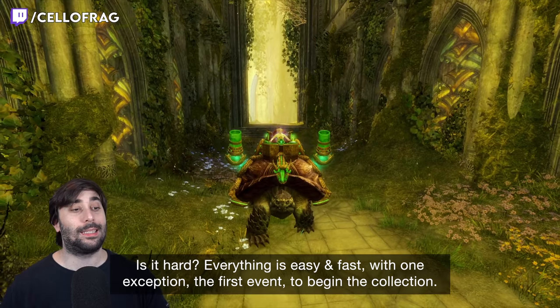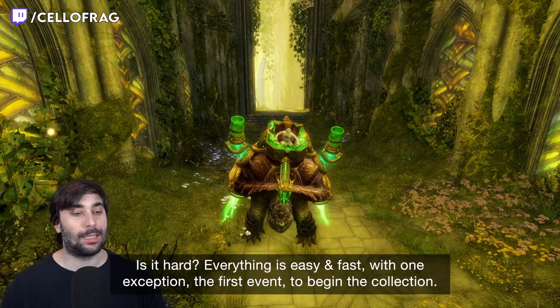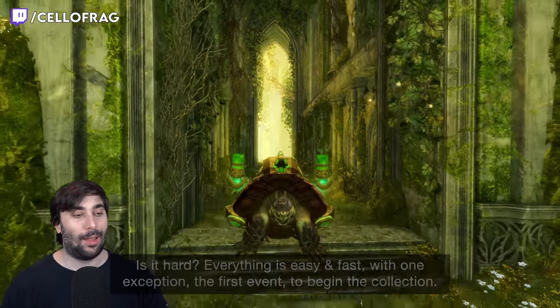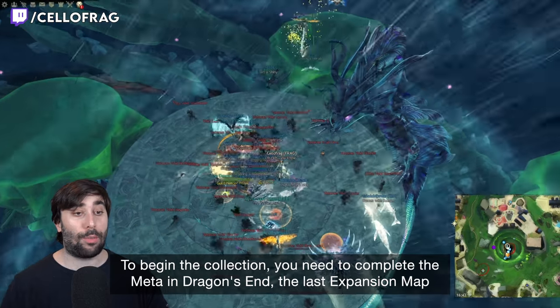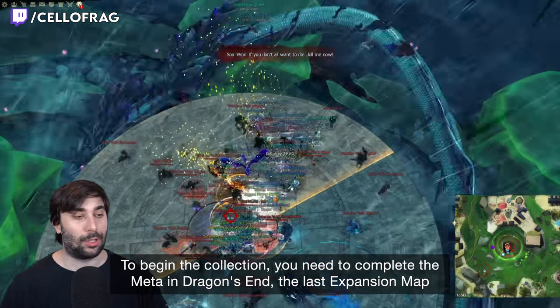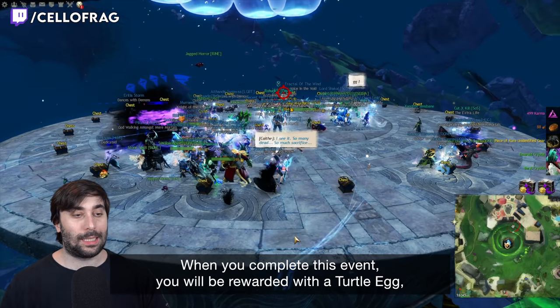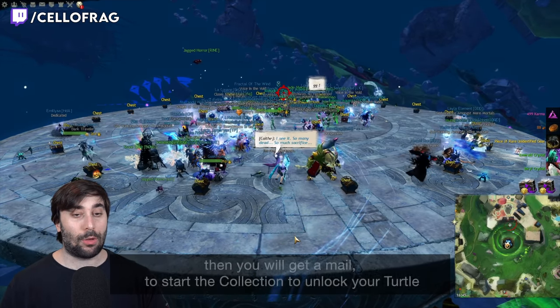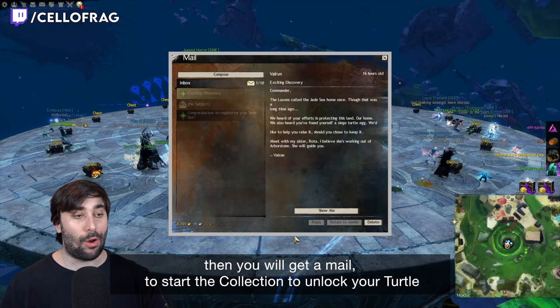Everything is easy and fast, with one exception: the very first event to begin the collection. In order to begin the collection, you need to complete the meta event in Dragon Enth, the last map of the expansion. When you complete this event, you will be rewarded with a turtle egg, then you will get a mail to start the collection to unlock your turtle.